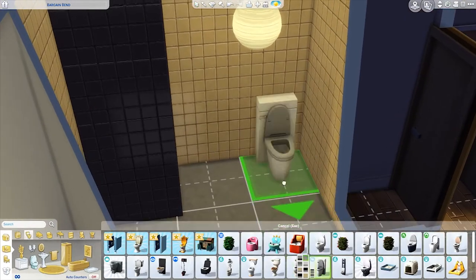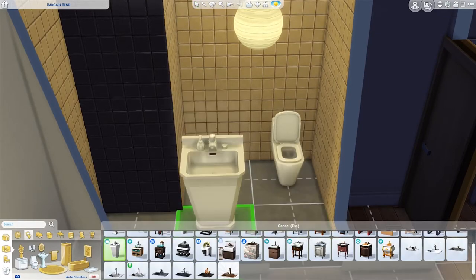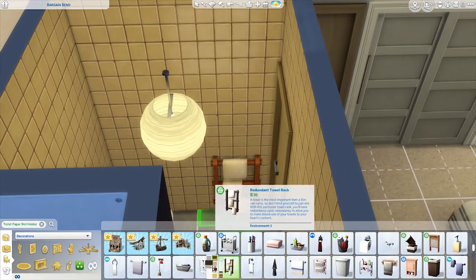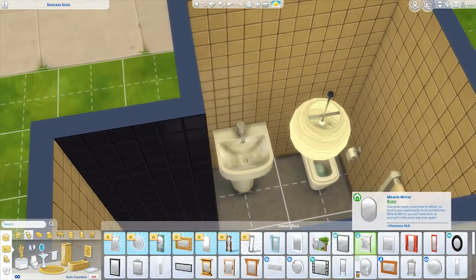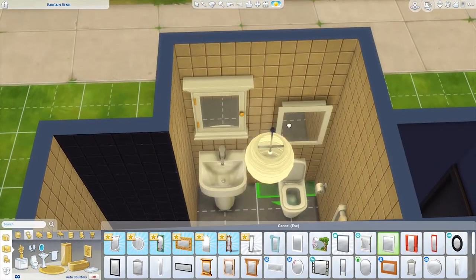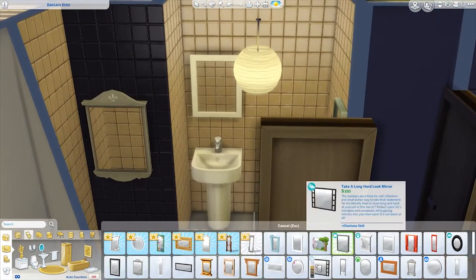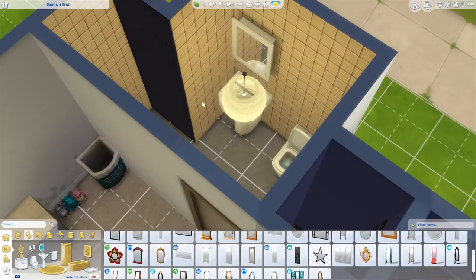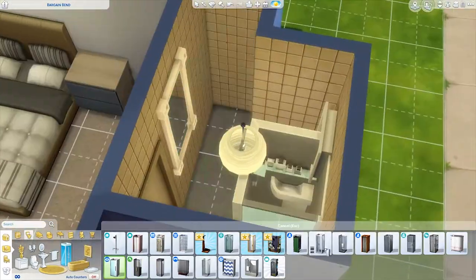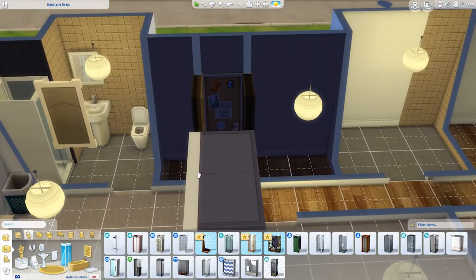I also have two walk-in wardrobes which I nicely integrated into the walls of the apartment — I thought they looked really cool. Moving on to the ensuite: nothing special here, just a toilet, sink, and shower cubicle. Don't forget the toilet paper and the towel holder! I was trying to find a medicine cabinet — the one I decided to go with isn't actually a medicine cabinet but it looks very similar, so I was happy with the style. Opposite the medicine cabinet I have another mirror, so I went with this nice white one which I really like.